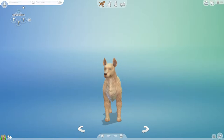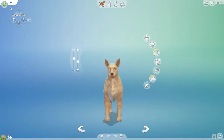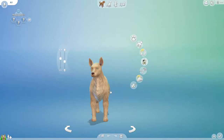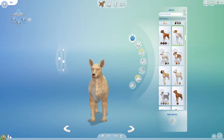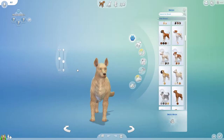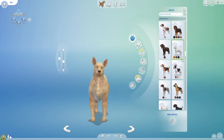So without further ado, we need to give our fox a name. I'm gonna go with Kit, and the reason I'm going with Kit is because in Japanese culture there is the Kitsune, which is a fox with many tails. In Japanese folklore, Kitsune is a legendary being, so I just thought it would be brilliant and good fun.